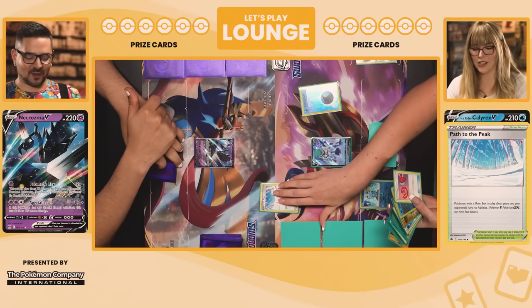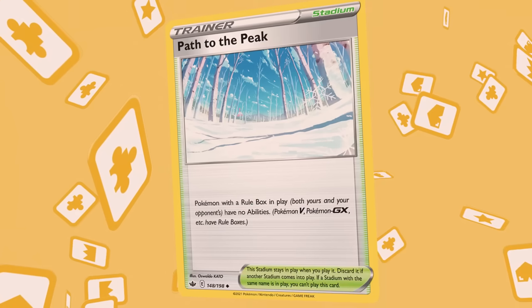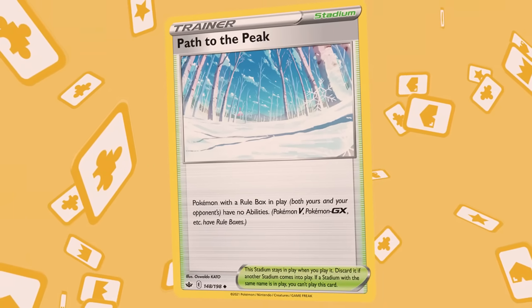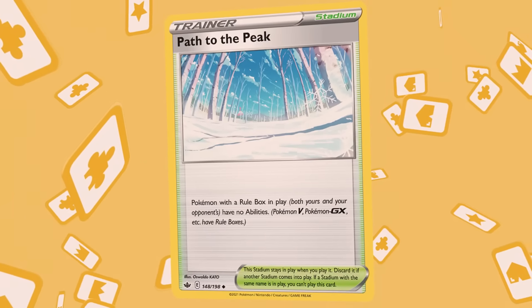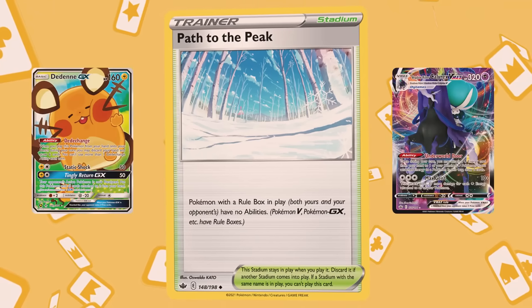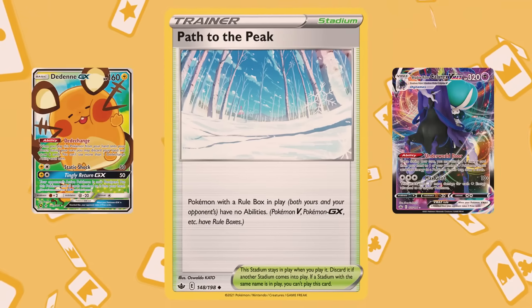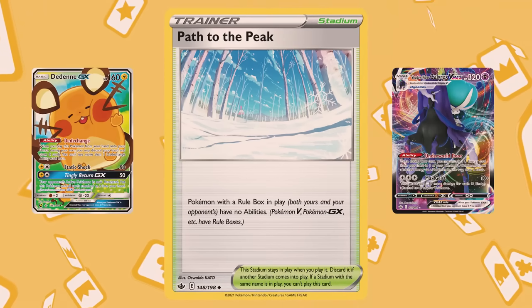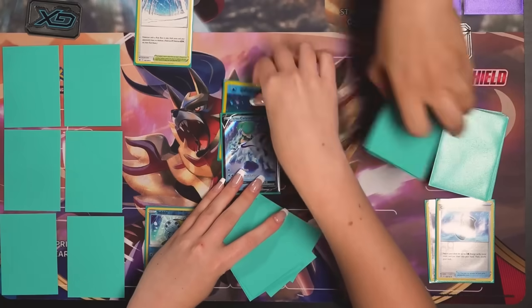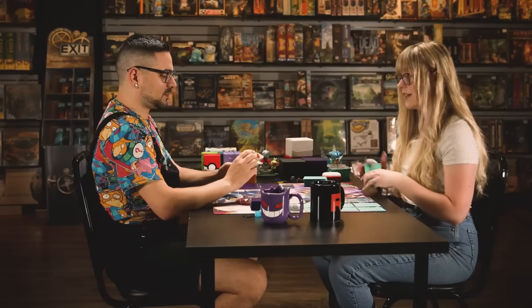Path to Peak — to start with that! It's a major stadium that shuts off all abilities of any rule box Pokemon — so any GX or V. All of your GXs and Vs do not have abilities. That really hurt me and now I have a super slow start. I'm going to attach here to the Calyrex and pass to you.